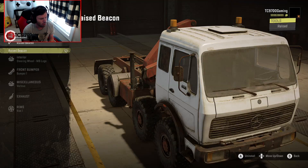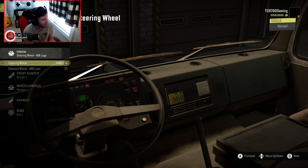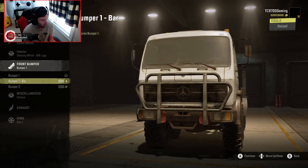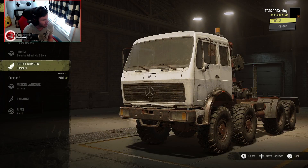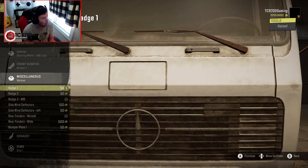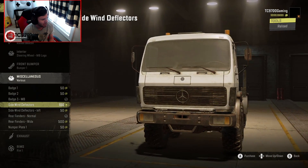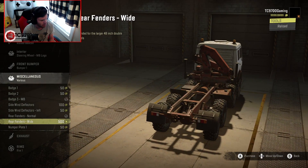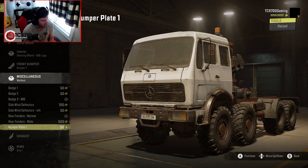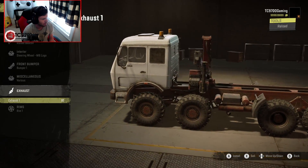Raised beacons — may as well put them on. For the interior, you can actually take the Mercedes-Benz logo in and out of the steering wheel, which is kind of neat. Front bumper options: bumper one, bumper one with a bar, and bumper two. I'm going to stick with bumper one because it really highlights the front end. In the miscellaneous section you can change the badges around — super neat. Side wind deflectors, wide or normal fenders, number plate — this is actually ridiculously in-depth customization.